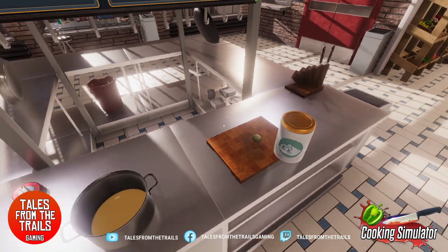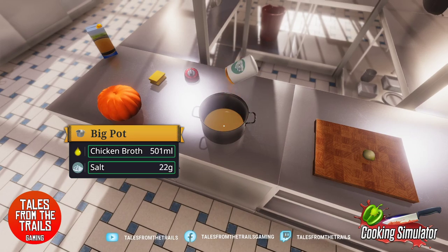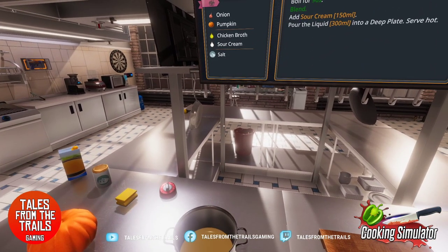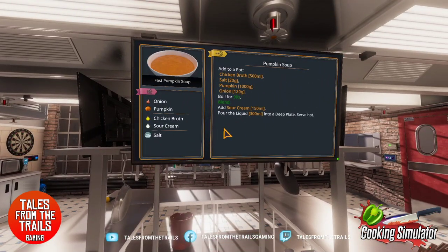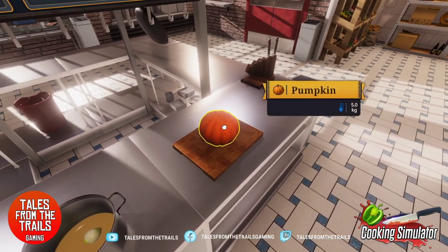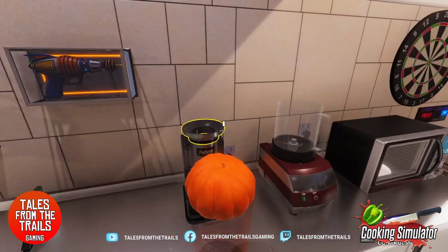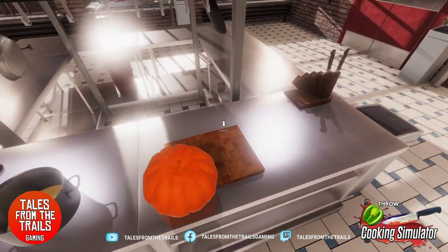20 grams of salt — it does tell you how much you're putting in. 22 grams, oh well, that's fine, close enough. 120 grams of onion, which is one of those, and a thousand grams. That's five kilos — there's not even half a pumpkin. Is there an easy way to chop the pumpkin? Can you put it in like here? Nope, because it doesn't fit — you might be able to chop it up and then do it.